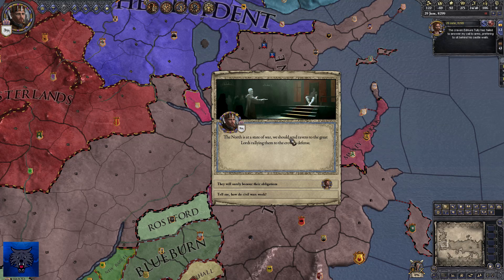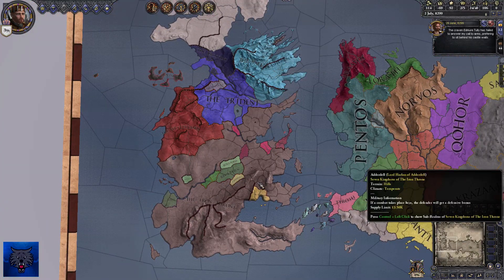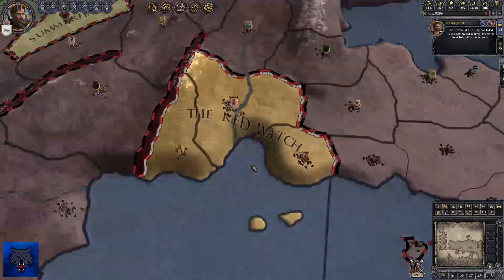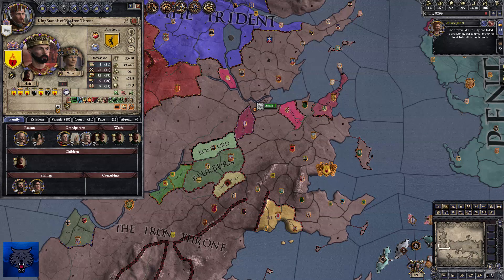The north is at a state of war — we should send ravens. It looks like everything's gone to the Iron Throne. So is Stannis king now? King Stannis upon the Iron Throne. Excellent.